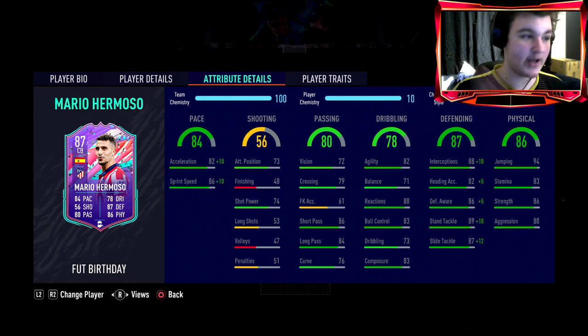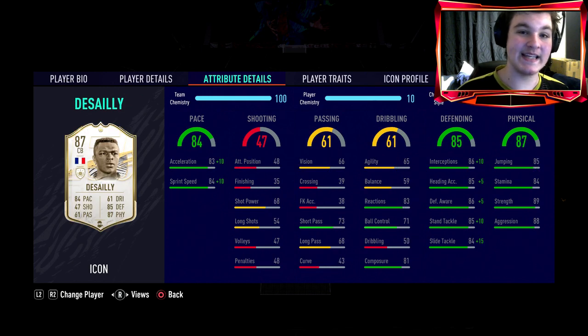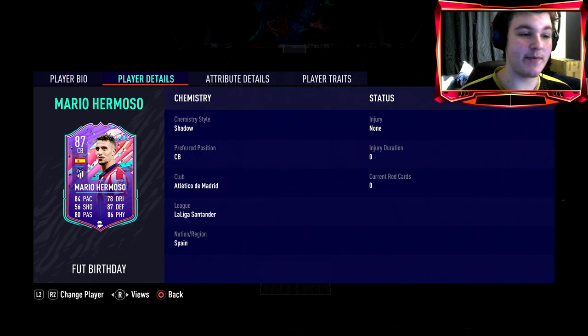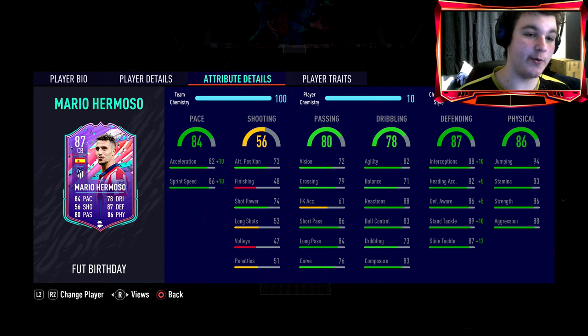84 pace — we've gone with a Shadow which puts him to 94 pace, 92 acceleration, 96 sprint speed. His passing for a center back is relatively good. If you've watched my reviews before, you'll know how much I love passing as a center back — it's a very underrated stat. Desai had very poor passing and caught me out in the Weekend League, so that 80 passing as a center back would be huge. The dribbling, 82 agility, 71 balance — for a center back this man is going to feel very good on the ball.